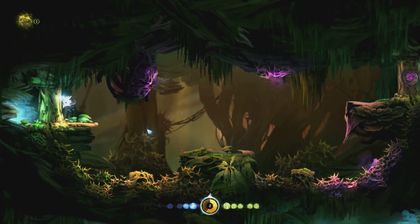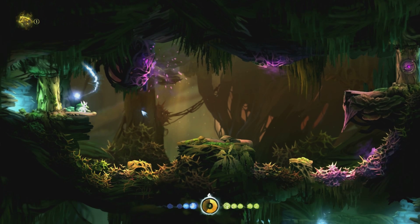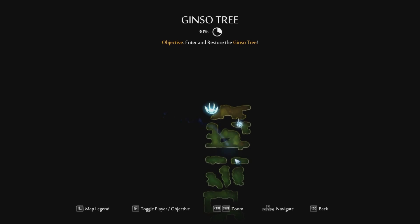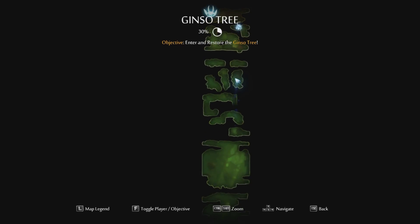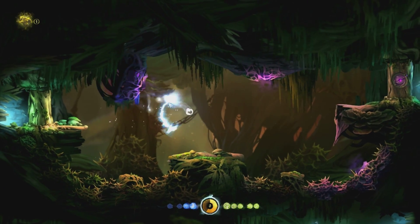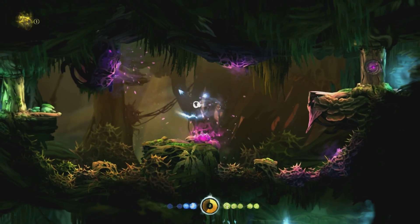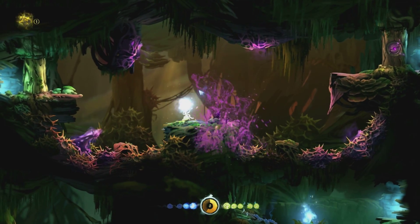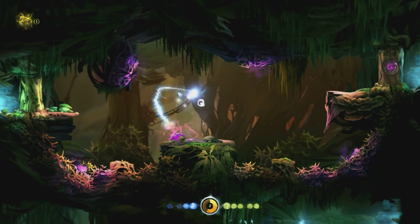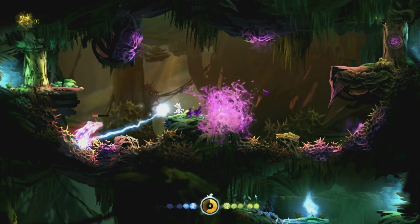Hey, what's up guys? Welcome back to Ori and the Blind Forest playthrough. We are now near the top of the Ginso tree, I think. If we just take a little look, this is where we are. On this part, it looks like we need to destroy this purple thing that keeps popping out and avoid all these little things he's firing at us. Hopefully that will unlock that door up there on the top right hand corner of the screen.